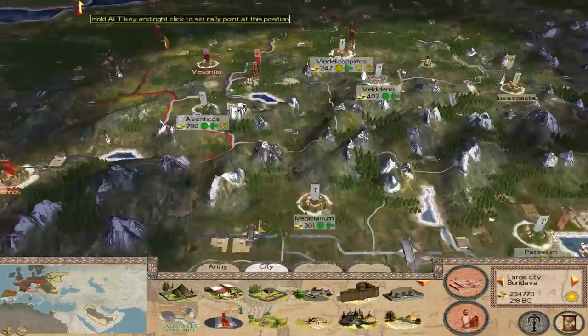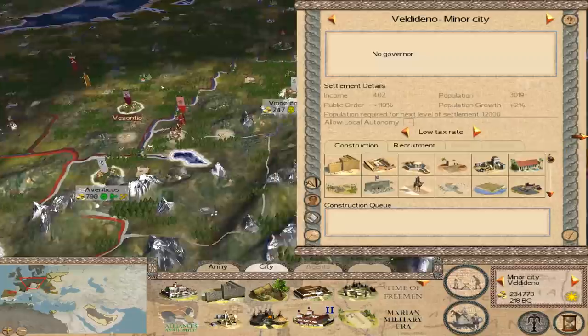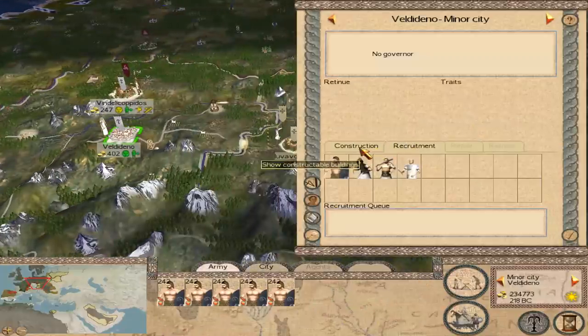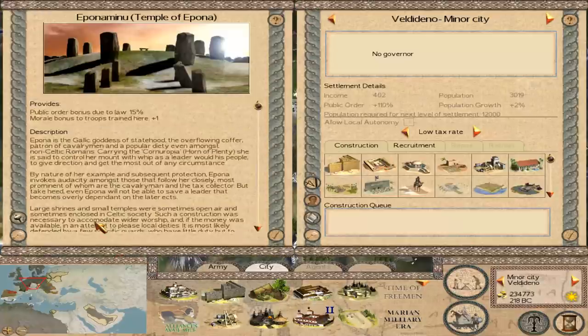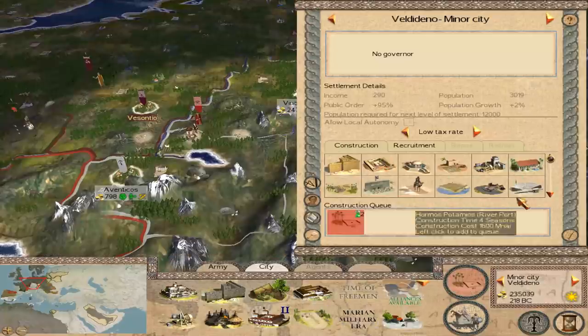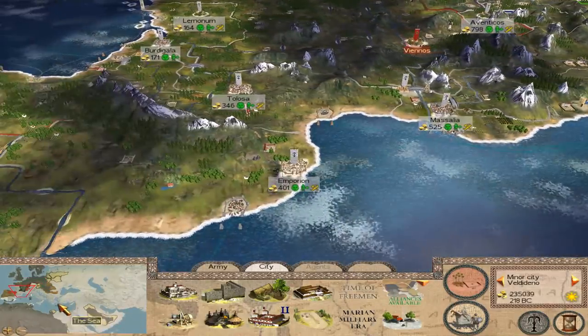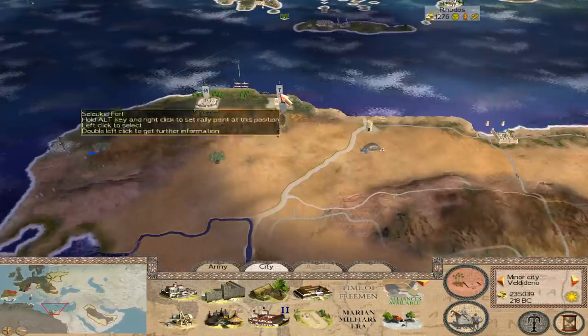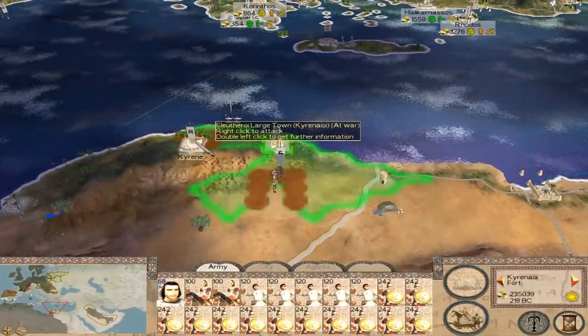But everything's looking pretty good. Fuck off, Germans — we don't have any alliance with you. Don't want Mithra, let's destroy this. There's the Carthaginians. I'm not too concerned about them right now, I want the cities.